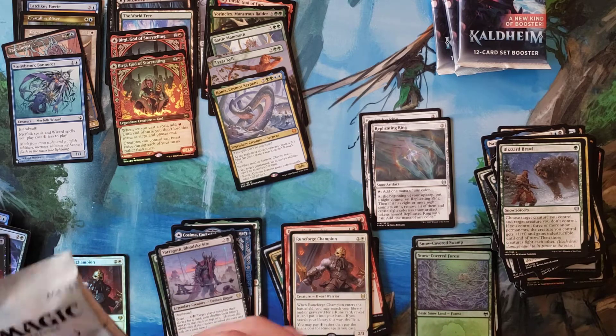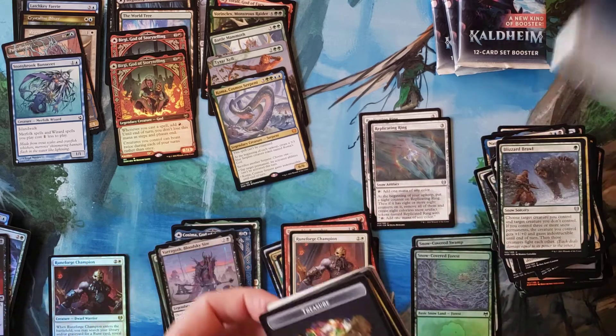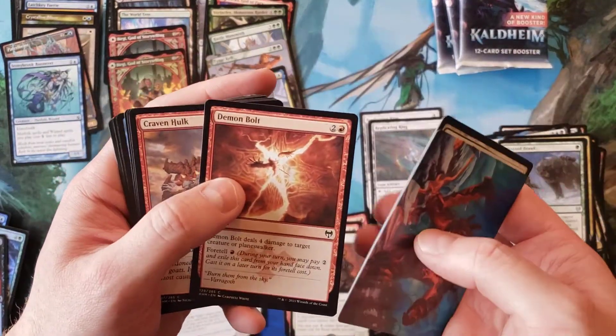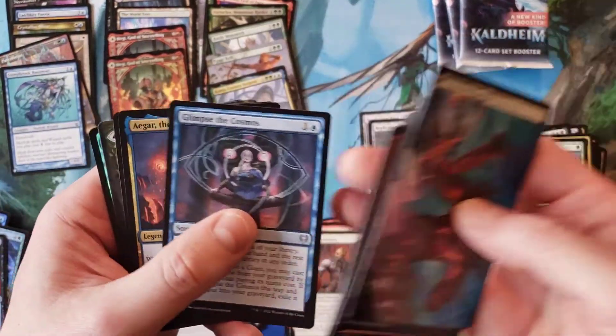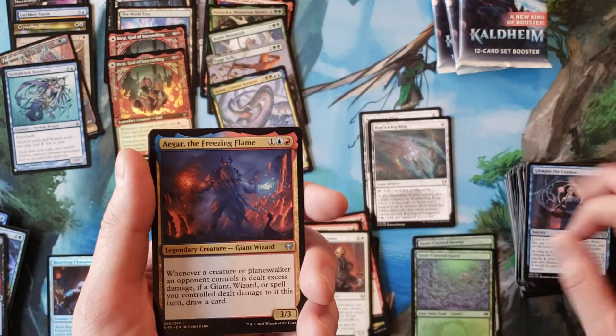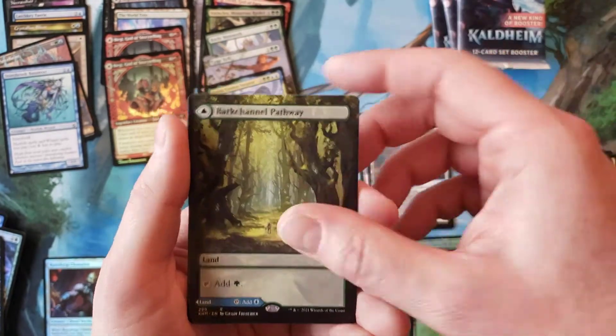At this point we'll probably see one more list card. Would like to see something rare or mythic out of the list slot at this point, because I really don't want Necrovolver to be the one. Glimpse of the Cosmos, and still haven't seen any of the uncommons I'm looking for. Valkyrie Bark Channel pathways — only our second pathway. That's crazy.